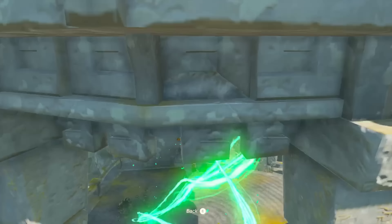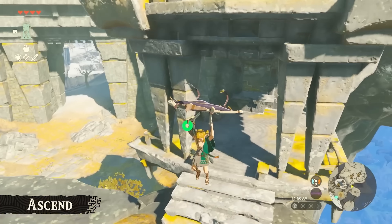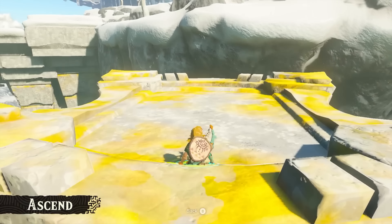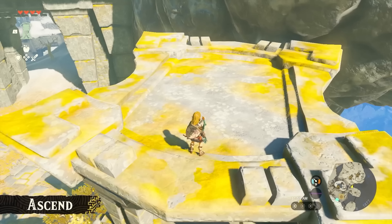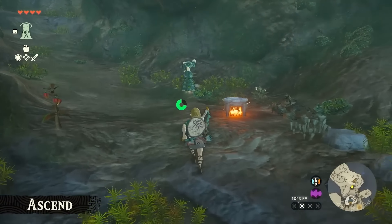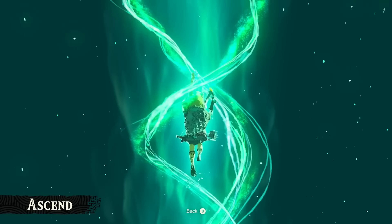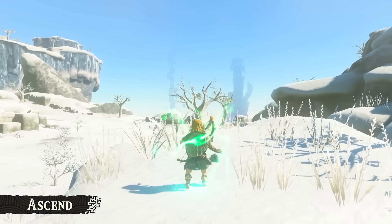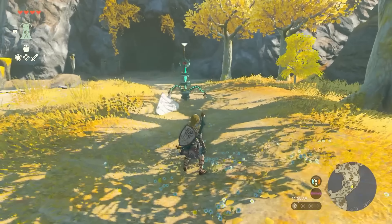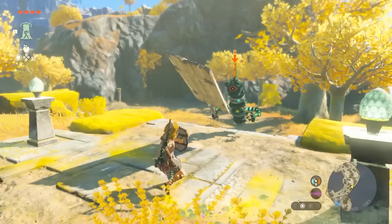We are then shown what is in my opinion the best new ability so far, which is called Ascend. This ability allows Link to ascend through any area on the map that has a ceiling or something above him to pass through. This is a complete game changer — if we want to explore a cave or get to the highest peak in the Hebra region, for example, all we have to do is use this ability. They do emphasize that there are some limits, but don't specify what those are. Another cool detail Aonuma shows is that enemies on the Sky Islands can actually use fused weapons just like Link can, which will make battling far more interesting and intense.